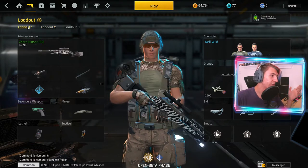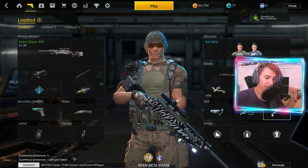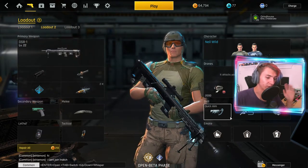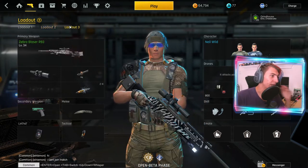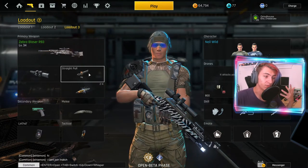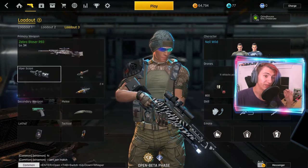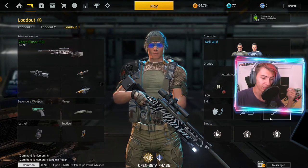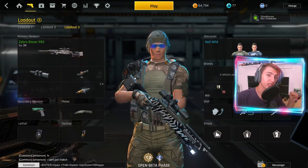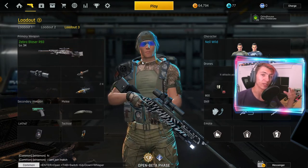So we're going to be testing out three classes. The Blazer with straight pull, precision barrel, quick aim, marathon, and assassin. The DSR class with compensator, straight pull, quick aim, marathon, and blast protection. And then the other Blazer class with the Viper scope, quick switch, marathon, and assassin. I'm going to jump into a private match to show you guys this stuff real quick, and then we'll jump into a public match and try to hit something with each one of these weapons.